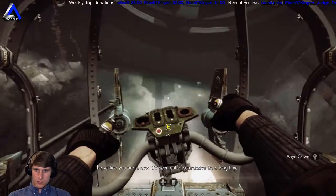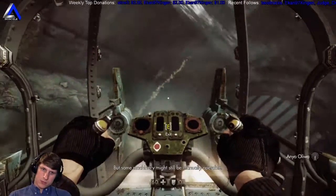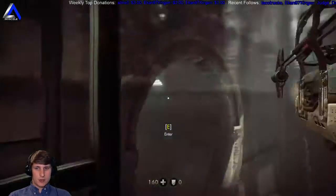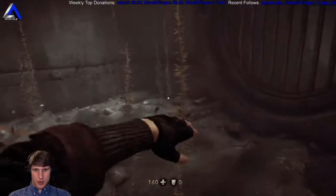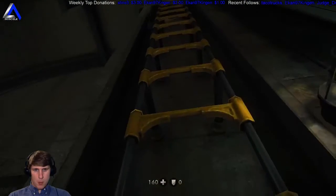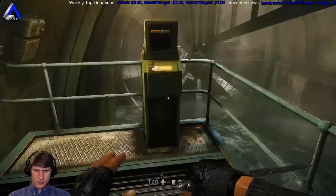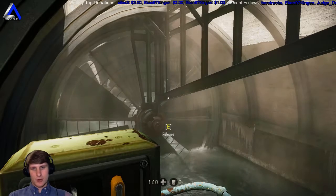The section we're in now has been out of commission for a long time, but some machinery might still be manually operable. If you guys see anything else that I'm missing, feel free to tell me - although it's pretty well hidden in a lot of places. We just operate this until it's facing downward and then we can swim straight through it.